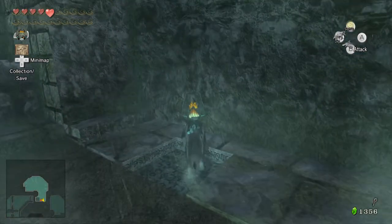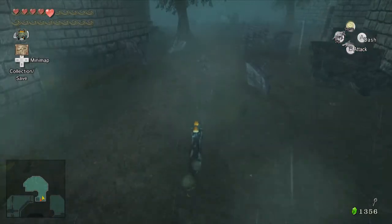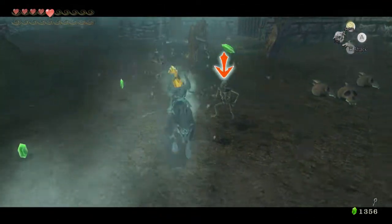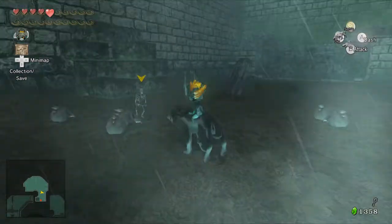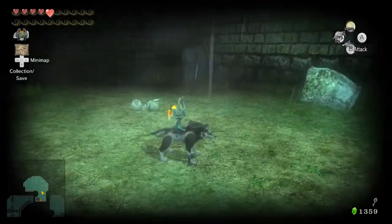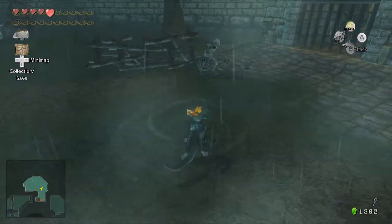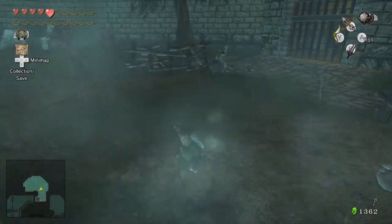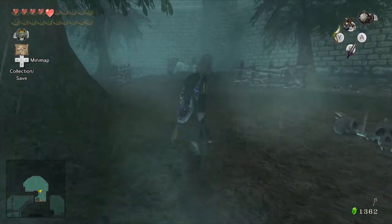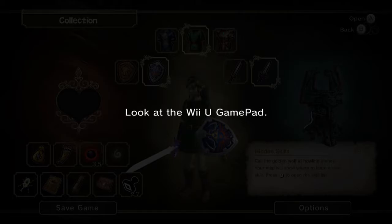We have a spooky graveyard behind the castle with some platforms. We've got the little Stalfos dudes — it's been a while since we've seen them, like since the Arbiter's Grounds. They are not dry. Let me turn on our senses and take a look around. Let me also just replenish my arrows real quick — now I have a ridiculous amount of bomb arrows!